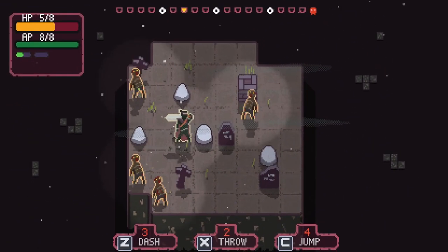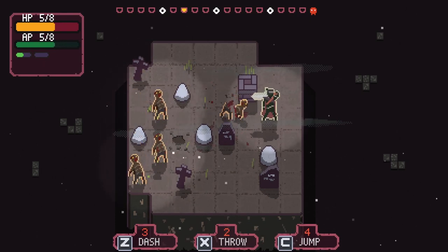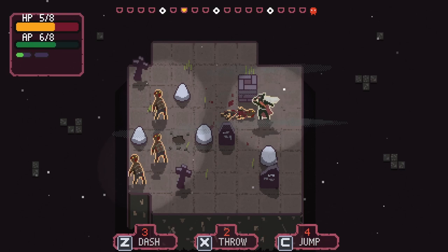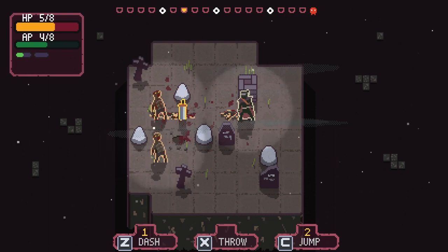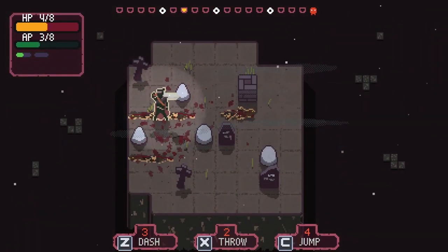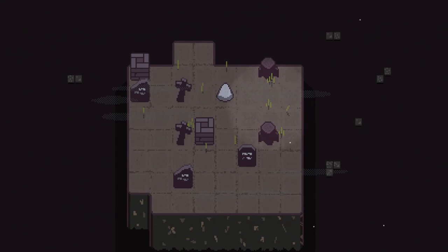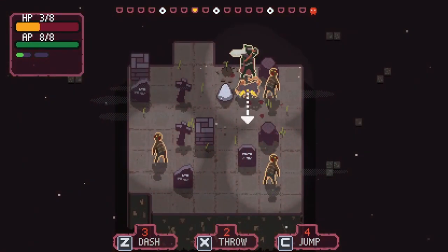I'm gonna kite this guy in here and then dash into him to get another kill. I have to imagine that your AP just recharges at the end of the level. I'm a little worried about when we start seeing some new enemies. Let's dash through this guy. The throw has a range to it — they're in range now. The nice thing about the dash here is that we'll pick up the sword and kill the zombie at the same time.